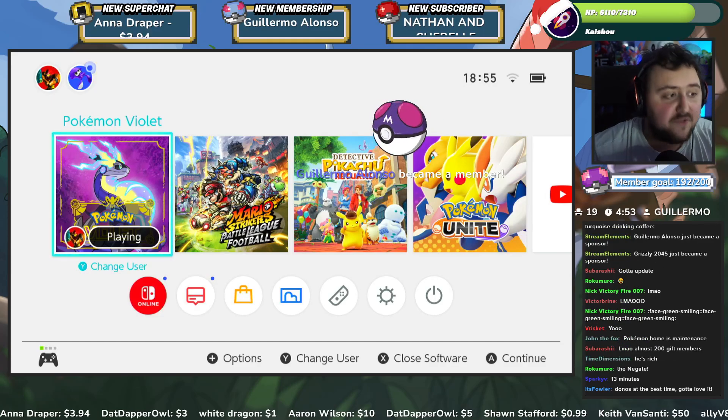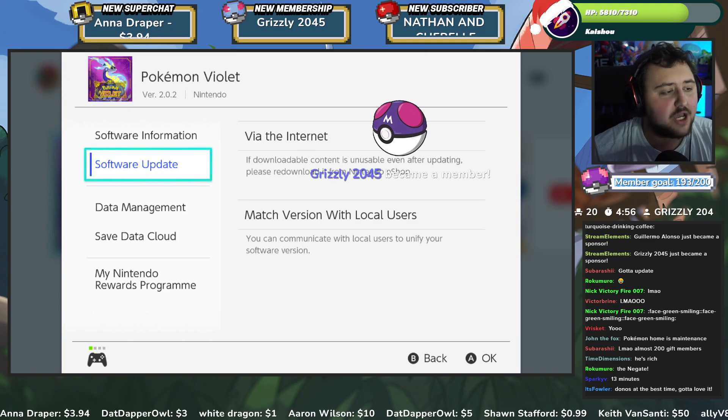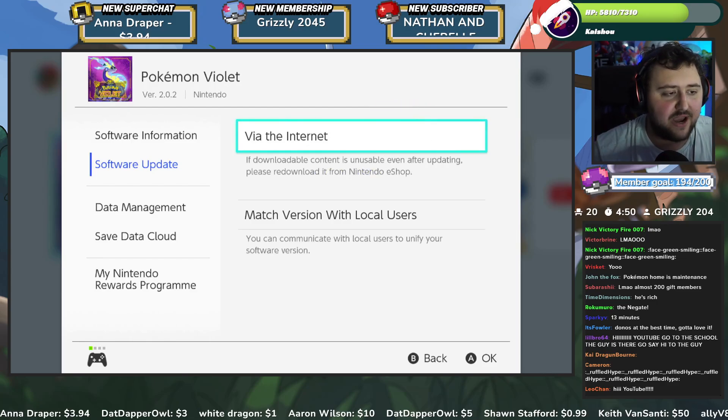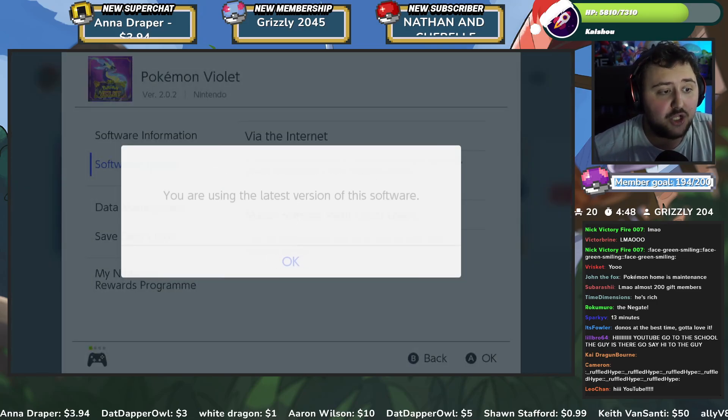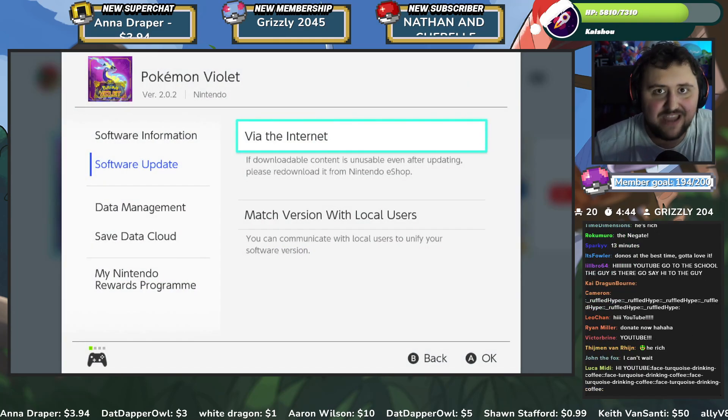So right now, if you go into your game and you've bought the DLC, all you gotta do is find your game on the home menu, click the plus button, and you'll see a button that says software update. Click that and then click via internet — the button you see right in front of you — and you'll be able to update your game. If you already have the latest version, you'll be fine, but you need to click that if you wanna update your game and get the actual DLC.